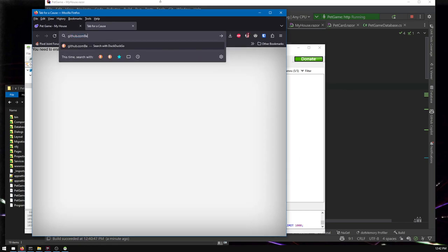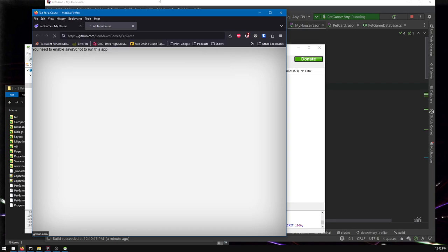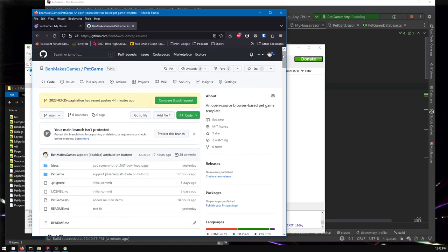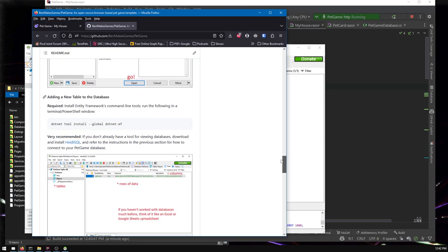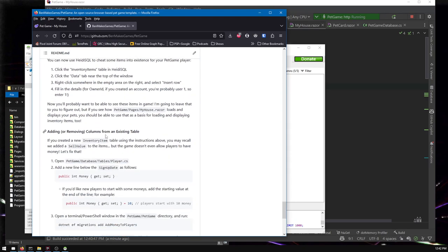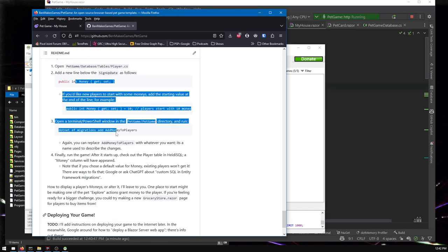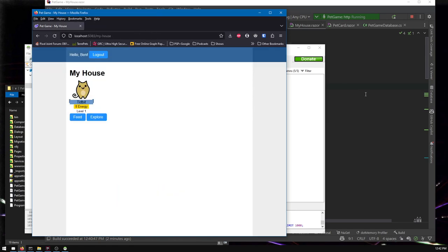If you go to Ben Makes Games on GitHub, that's probably where you downloaded the project. I have instructions on how to add new tables to the database, but also how to add columns, and I even have an example for doing money. It's pretty quick. Then we want to be able to spend it and add more pets — that'll be the more interesting part.